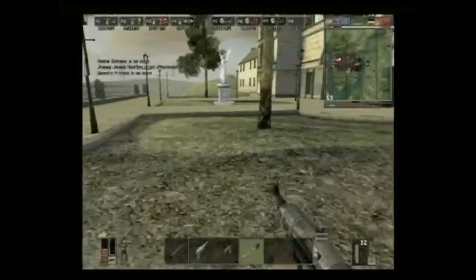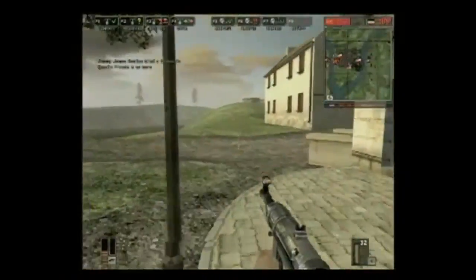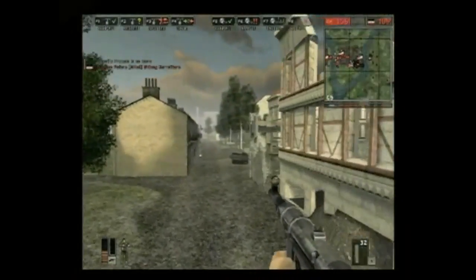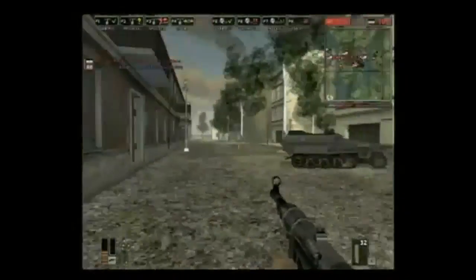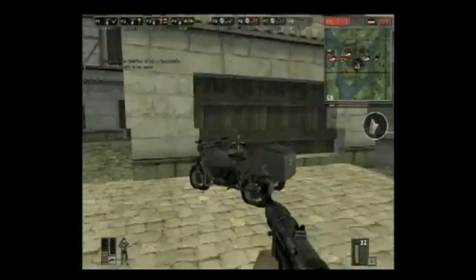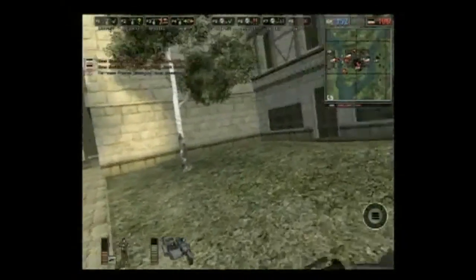One of the new items the expansion pack adds is the Rocket Pack, which is basically a personal jet pack that you can use to jump up to the top of a roof or something like that for a good sniper point. It sounds like it would be really overpowered, but it's actually not. It doesn't let you fly for extended periods of time, it saddles you with the rather unimpressive MP40 machine gun, and basically if you take a solid hit while you're flying, you blow up and die.